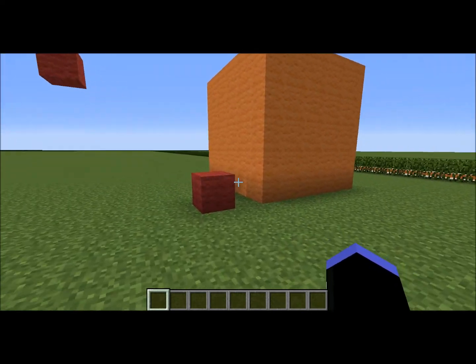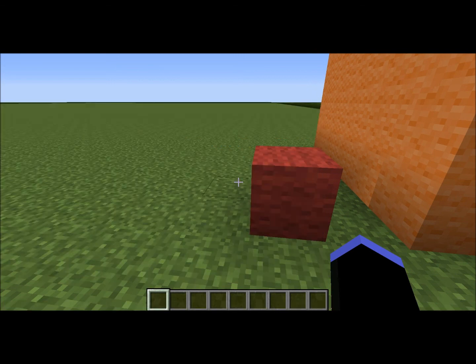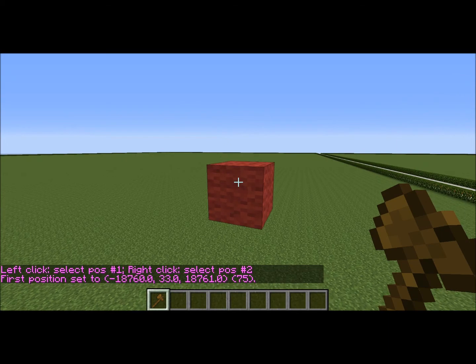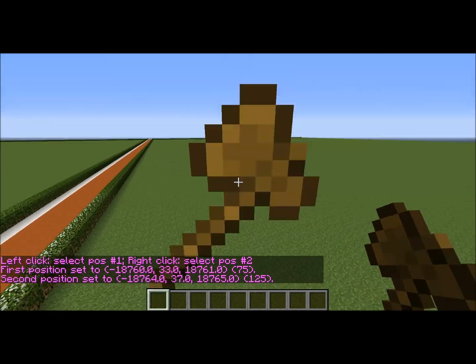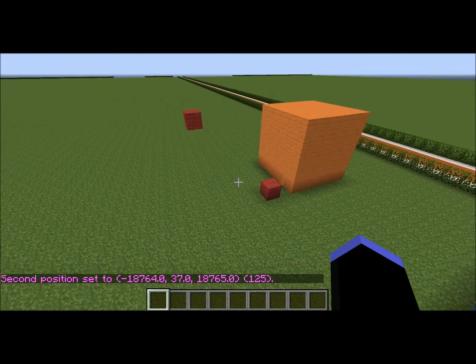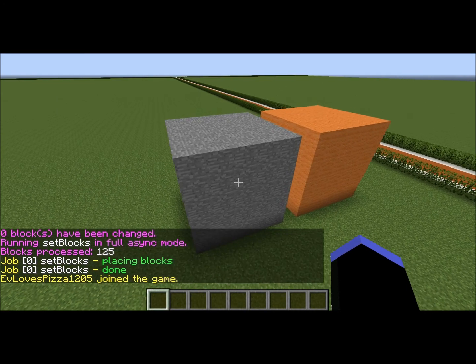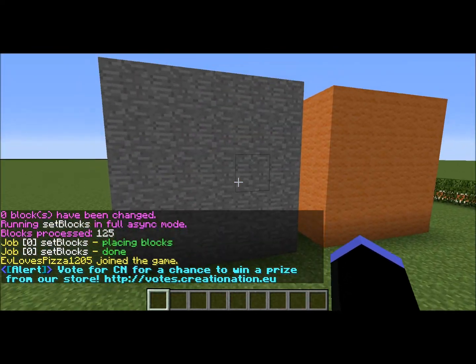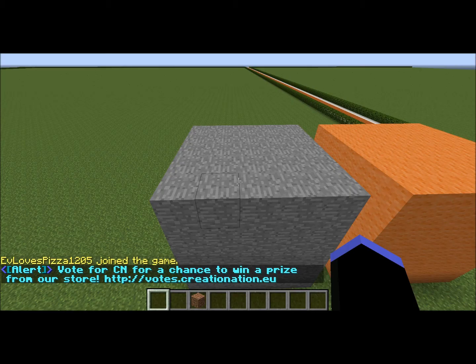The same thing as with the new creator, you can select the area and then set it to something — let's say stone again, just to make it easy. To demonstrate the replace command, I'll put some dirt in here.